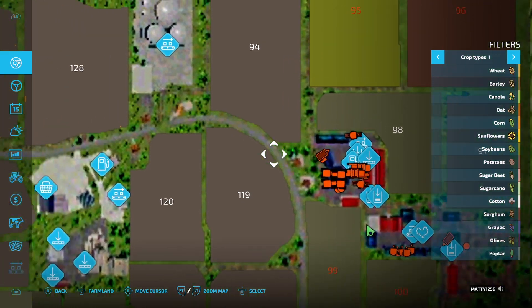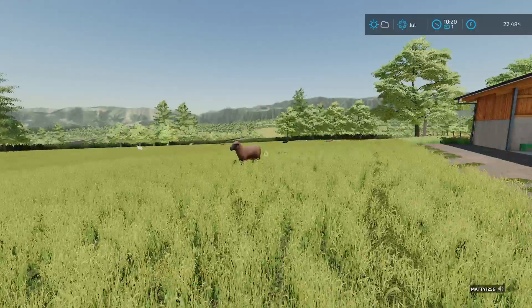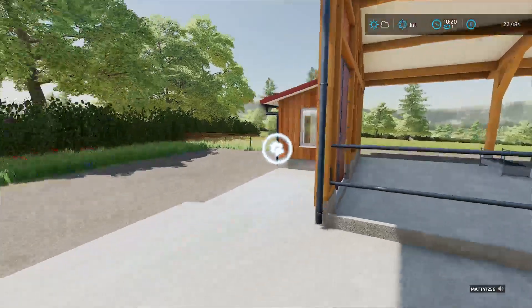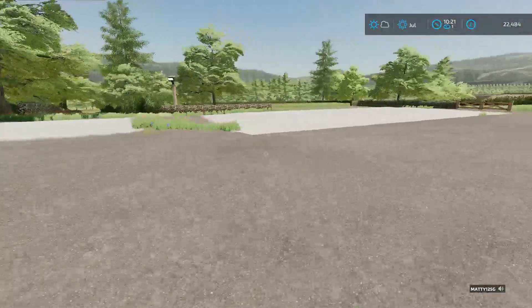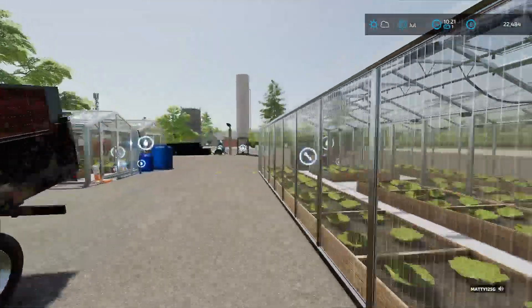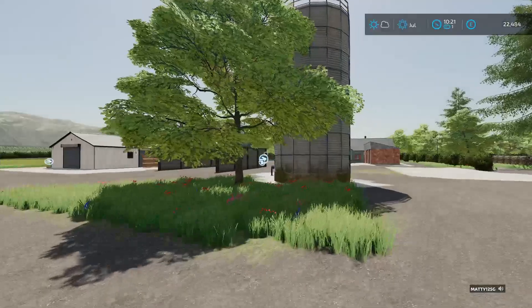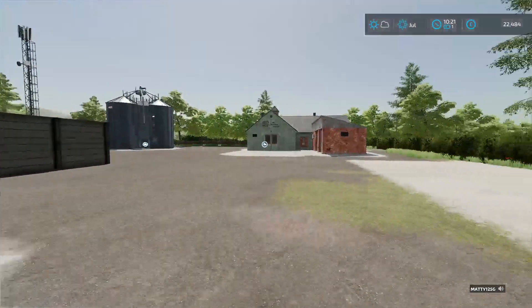Jumping back into the map and swinging across, over here is where his production areas are. His sheep pen holds 700 sheep. He's got his greenhouses here for production, a fuel tank, and miscellaneous bits and bobs. There's a flaming silo that helps with any grass cutting he does locally — you can pop in there and get it turned into silage.